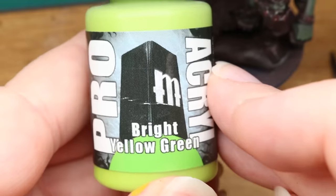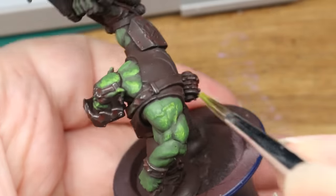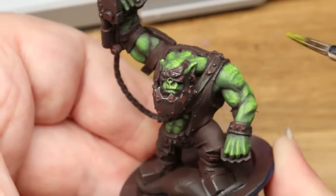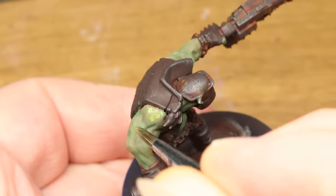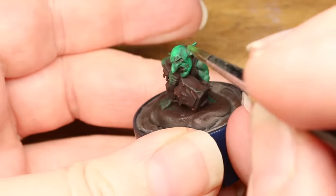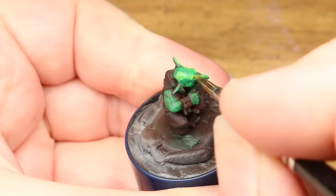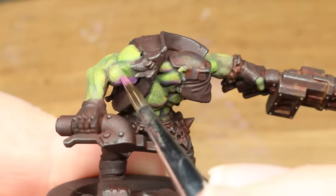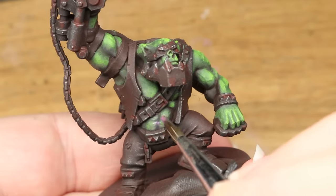For the orc skin tones, I varied it up from orc to orc to goblin. For the big boss, I started with a base of camo green — the mahogany makes a great undertone for this — and then mixed in some bright yellow-green for successive highlights. For the orc driver, I used the same method but mixed in some yellow ochre to each of the colors to give him a slightly different skin tone, more of an olive green look. And finally for the goblin, I gave him a base of regular primary green and then highlighted up with lime green. To finish things off for all three skin tones, I took a little bit of Proacryl Plum and added this to just the undersides and crevices of the skin areas, blending it in to add a little bit of warmth and shadow.